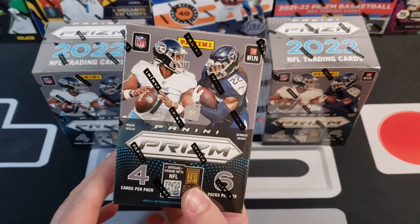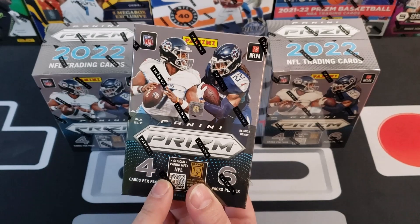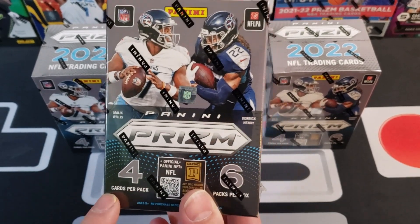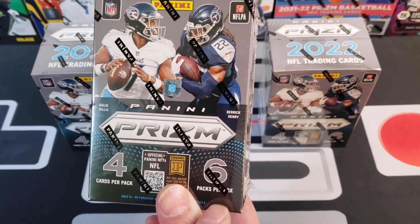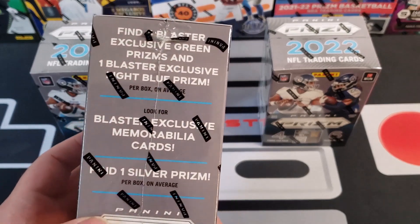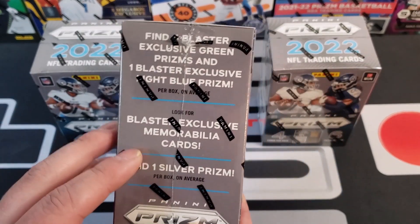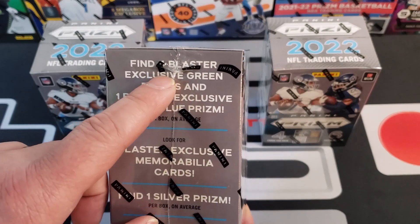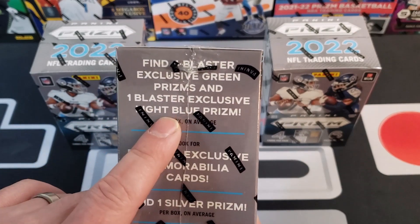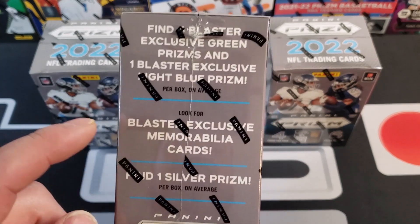Target shipped these pretty quick — got them within about six days. These go for $29.99, there are 24 cards in here: four cards per pack, six packs per box, making it a dollar 25 per card. Not the greatest — it's actually one of the more expensive ones for the year. You can find four blaster-exclusive green prisms and one blaster-exclusive light blue prism.